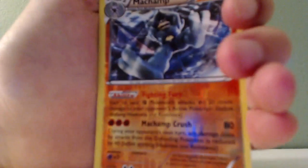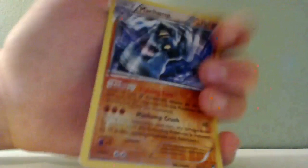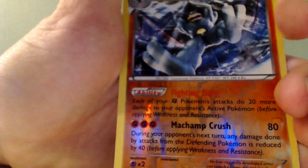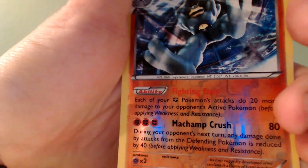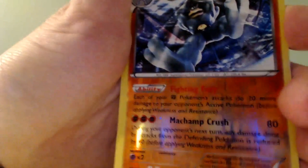Then I have Machamp, which literally has the best art I've ever seen. He has an ability called Fighting Fury, and an attack called Machamp Crush. That's pretty cool. And I have so many more — I don't know if I'm going to do all of them.